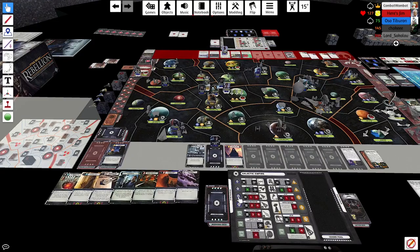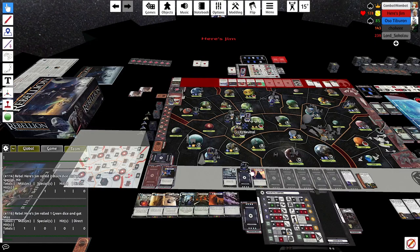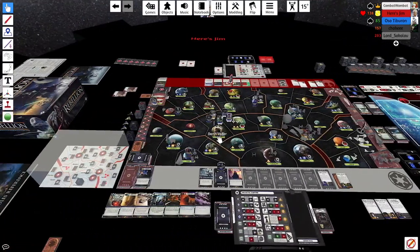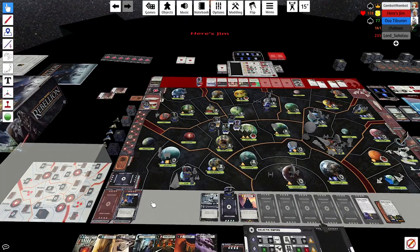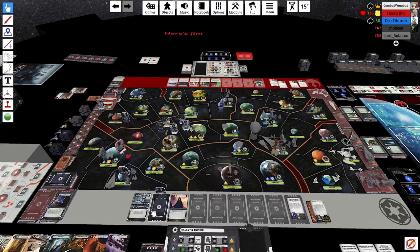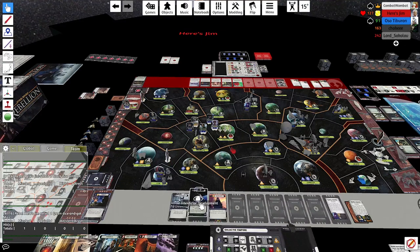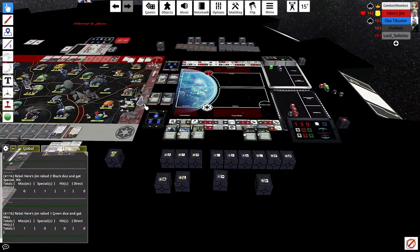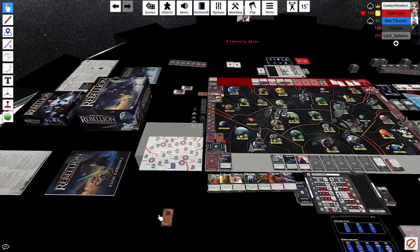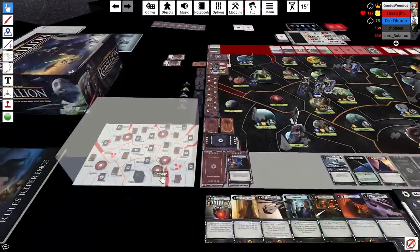Ackbar goes on Build Alliance — he can take pretty much whatever he wants. He thinks about it for a while, debating loyalty objectives versus positioning. He ends up building alliance in Mygeeto, flipping it from loyal to subjugated. I assume he's got Support of the Hutts. At this point the base is pretty vulnerable. I really wish I had two leaders so I could deploy an Interdictor with an Assault Carrier, but that's not happening this turn.